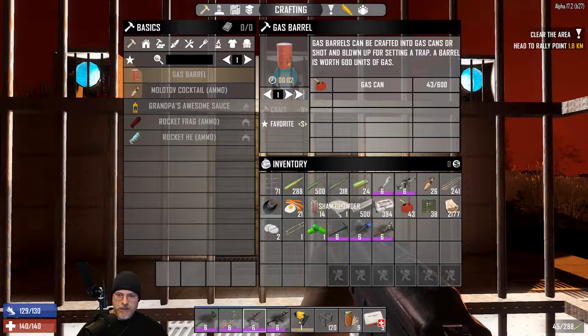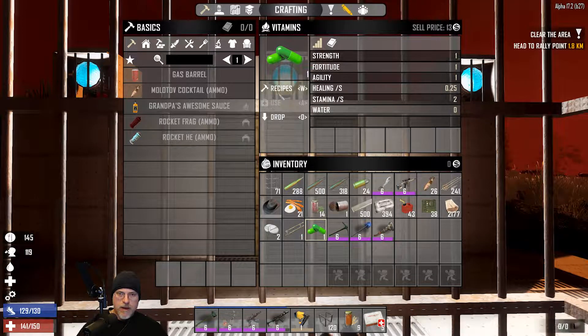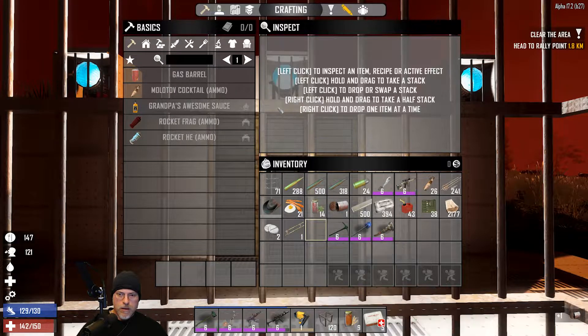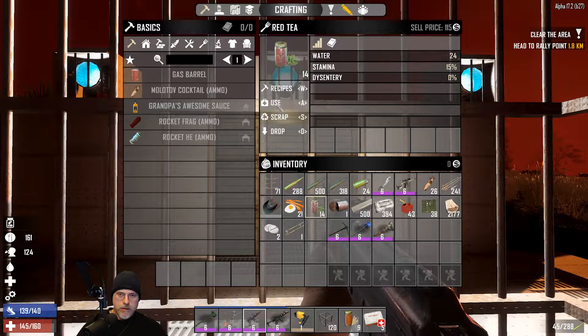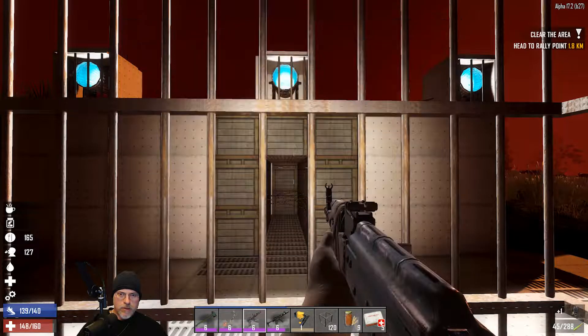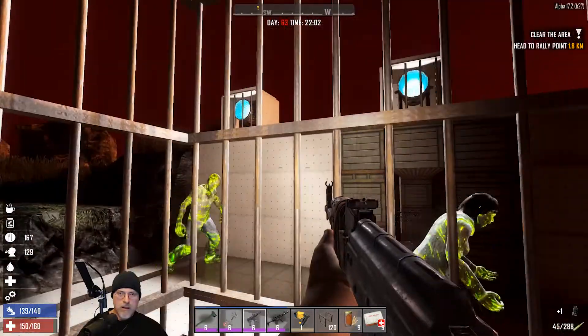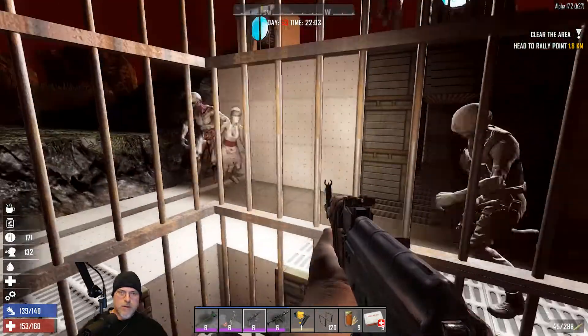Alright guys it is time! Let's take our sham chowder and our vitamin, get some buffs from those things. Let's take a drink of water too. We start the night off with whites and irradiated - goodbye guys!